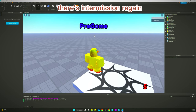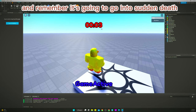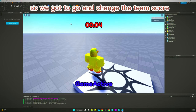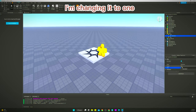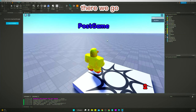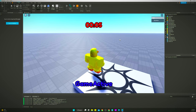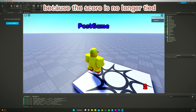There's intermission, pregame, game active — and remember it's going to go into sudden death. There we go, it's counting upwards, that's how we know it's in sudden death. We've got to go change the team score to get out of sudden death. I'm changing it to one, press Enter — that should kick it out. Go back to the client, there we go, we're in postgame. It should go back to intermission, then pregame, then game active, then postgame because the score is no longer tied.